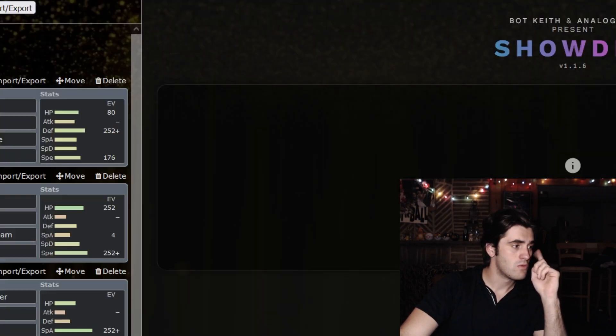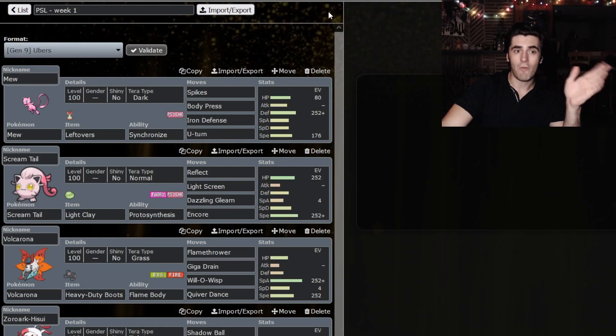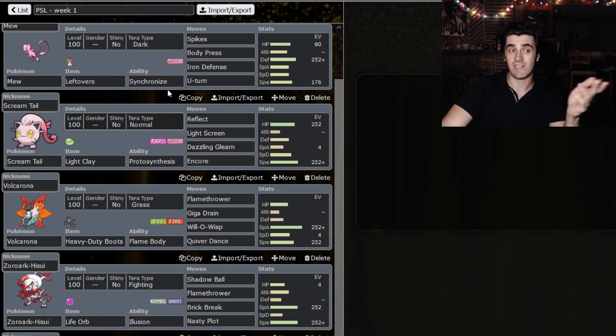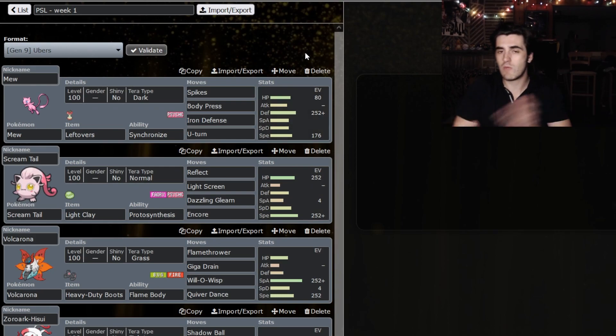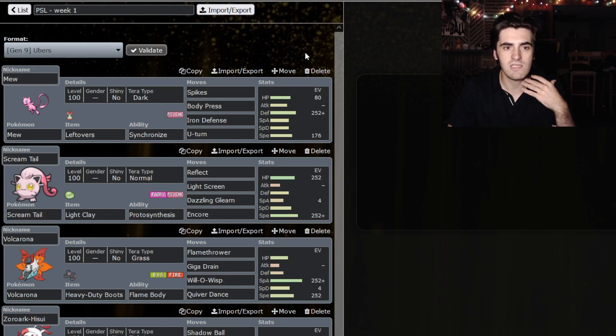But first, we're going to take a look at the team that made this game possible. These are just a few of the Pokemon I've drafted — a few of them I decided not to bring. For example, there's an Umbreon and a Dragonite that I have yet to bring. But it's just week one and we've got to throw some mix-ups. So what did we bring? We brought sort of a Spikes, Iron Defense, Body Press, U-Turn Mew.